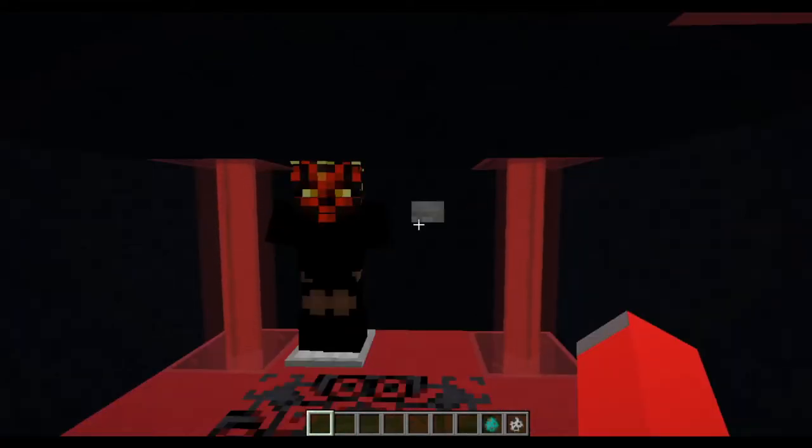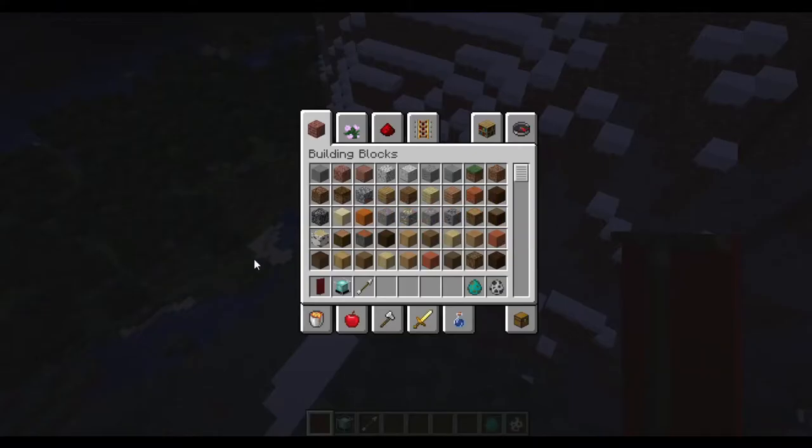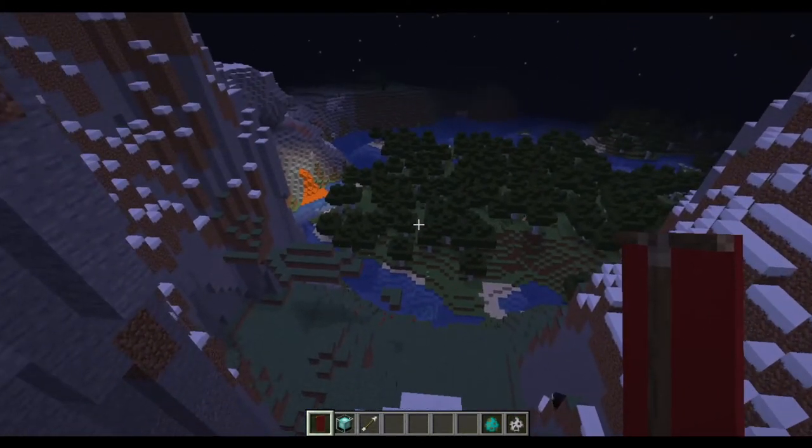By the way, this is in 1.15. If you're in 1.16, it won't work. I don't know about earlier versions, but I know it doesn't work in 1.16. Anyway, let's just get started here. As you'll see, we'll get three different items: we have a lightsaber, a force throw, and a lunge. You actually saw these a little bit in the intro, but I'm going to show you what you can actually do with them.